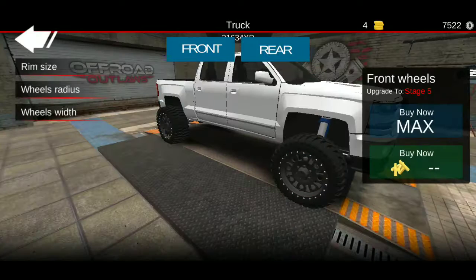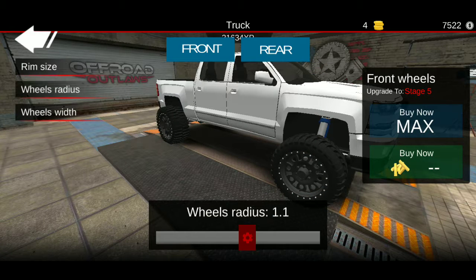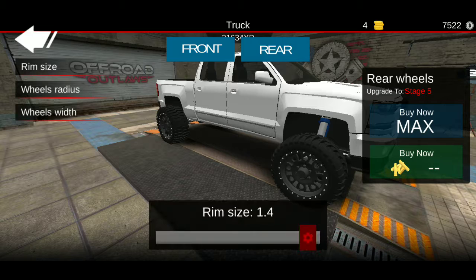Wheels and tires: rim size 1.4, wheels radius 1.1, wheels width 1.3. Rim size 1.4, wheels radius 1.1, wheels width 1.3.